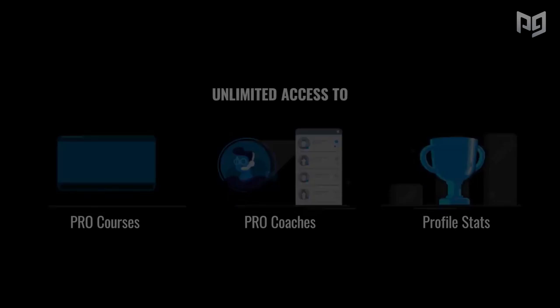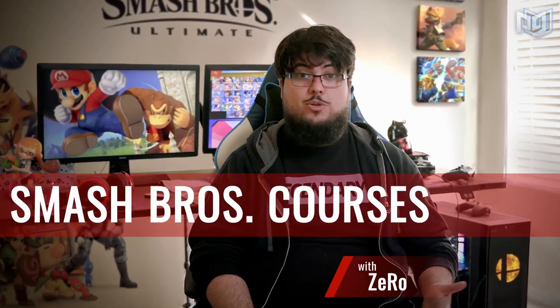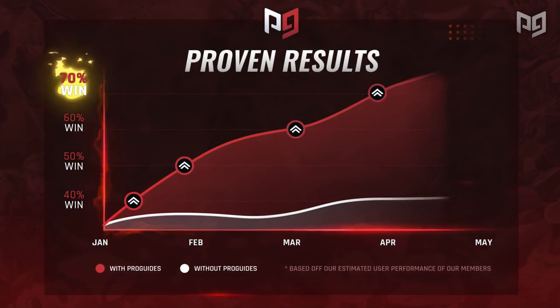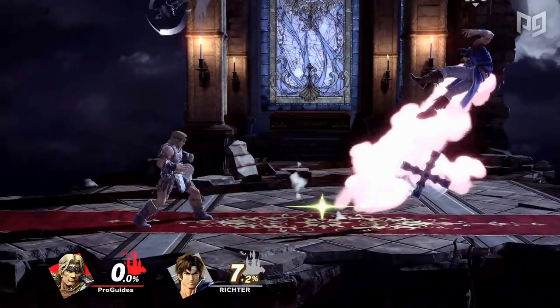If you'd like to learn more about Simon and Richter or any other character, you can find plenty of useful resources on our website proguides.com. You'll find our tier lists, character guides, plus we've got exclusive courses by MKLeo, Zero, and more. You can take advantage of our Play With Pros platform to get yourself a pro coach right now. So let's take a look at the Belmonts.